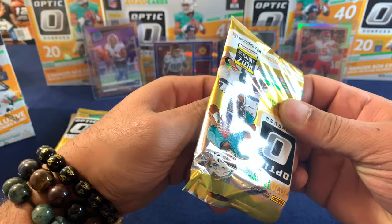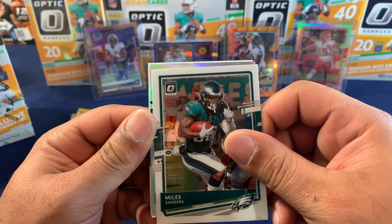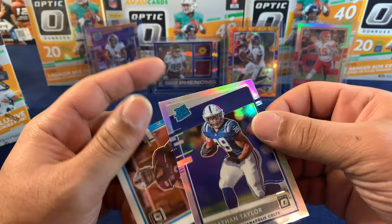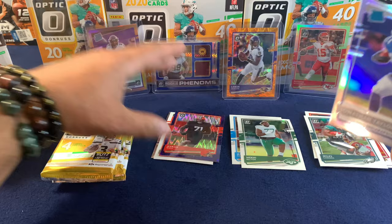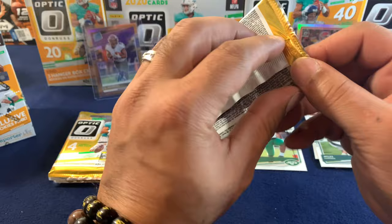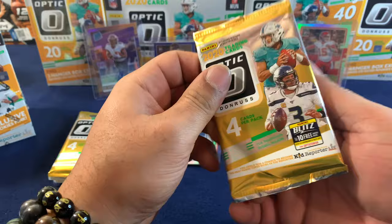Pack number three. Let's see if we can find some of these quarterbacks. Tyler Boyd, Miles Sanders, and a rated rookie of Mekhi Becton. And on the holo, it's a Colt — Jonathan Taylor. Behind him, Jeremy Chin. I'll sleeve up Mr. Taylor — these holos tend to be a little fragile. He really turned it up at the end of the year. I think next year the Colts will definitely have a strong running game, just as long as he stays healthy.